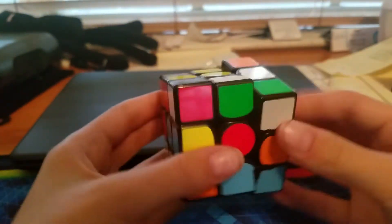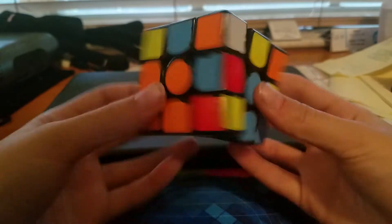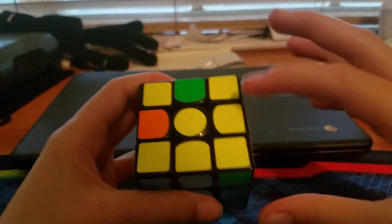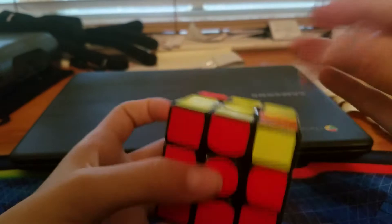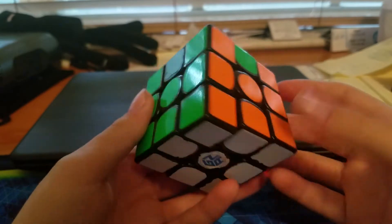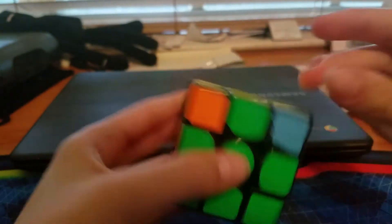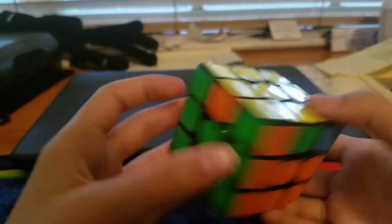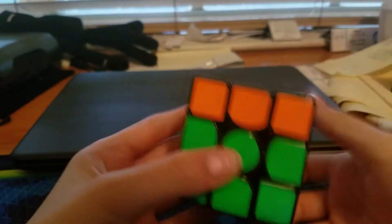Number four is definitely your OLL and PLL. You don't need to be full PLL or full OLL — you can be, but you don't have to. You need to know at least two-look OLL. Two-look is when you either have an L-shape, a line, or a dot, and you need to know how to get that into the cross stage. Then you need to know at least two-look PLL as well. I use one to two-look PLL depending on the day. So you don't need to learn anything too advanced.